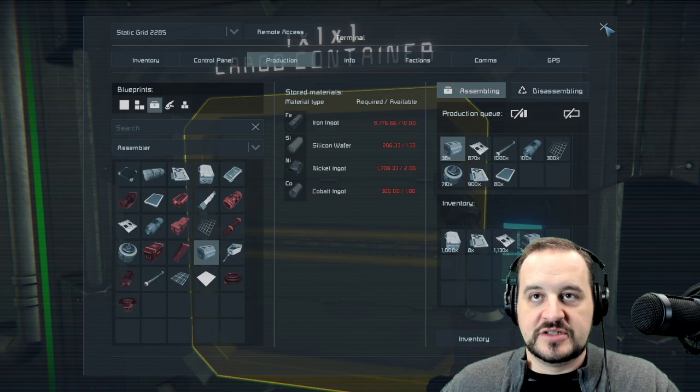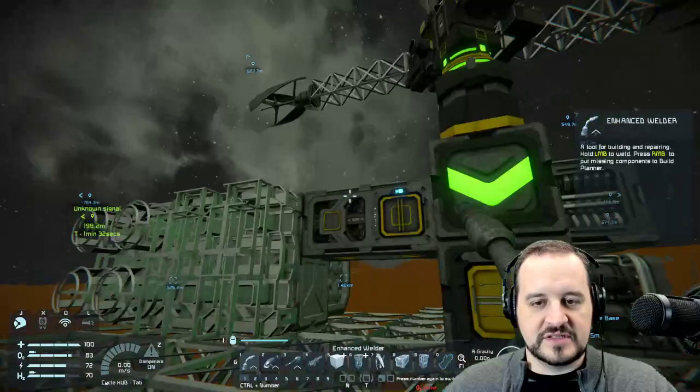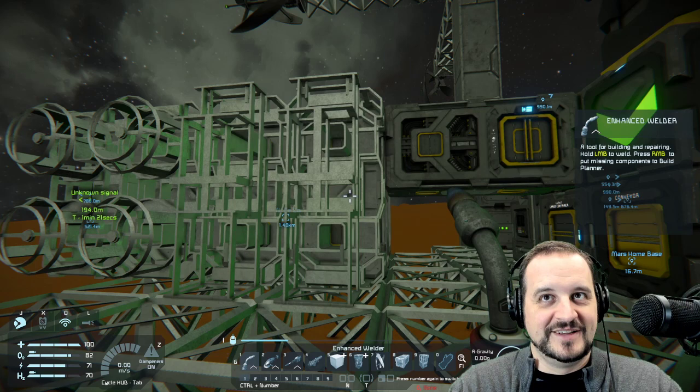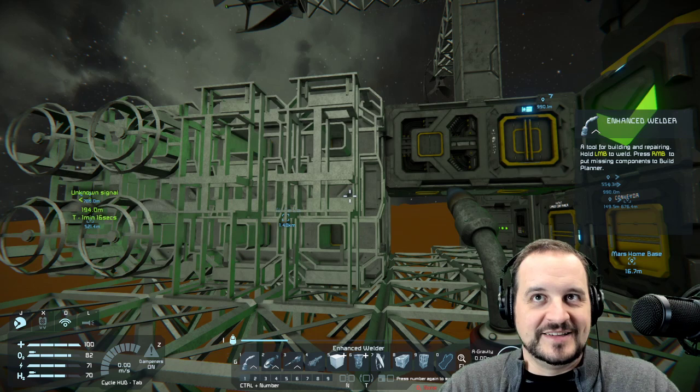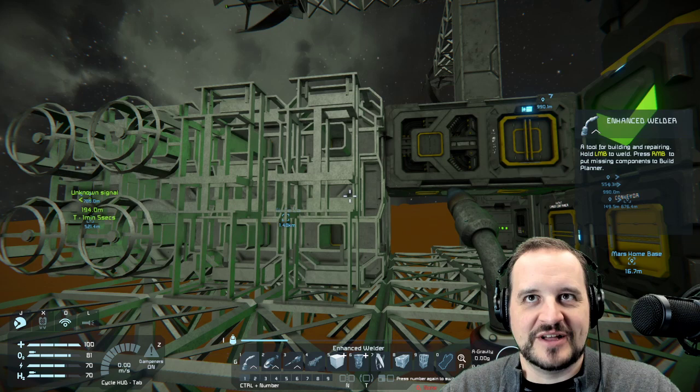We've got a bunch of stuff being built in here because we have so much iron. Give that a minute to build out and then we'll have power efficiency so that when we start dumping on this thing it's not going to devastate our batteries. Wait till you build two, three, four, or five refineries — my record is 14 in one base. The power consumption can be pretty intense, especially if you're running straight speed mods — like 50 speed mods total — it gets pretty ridiculous.